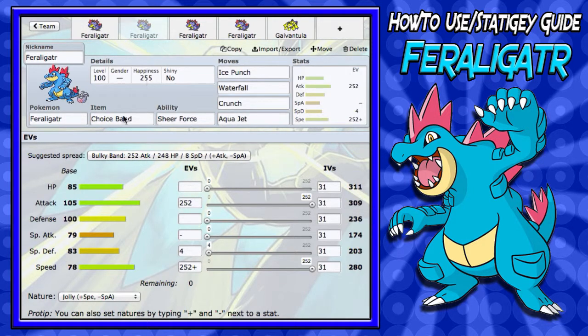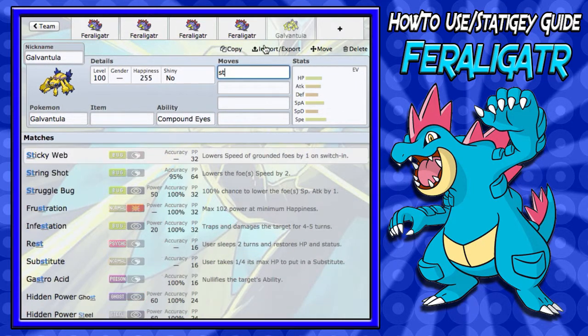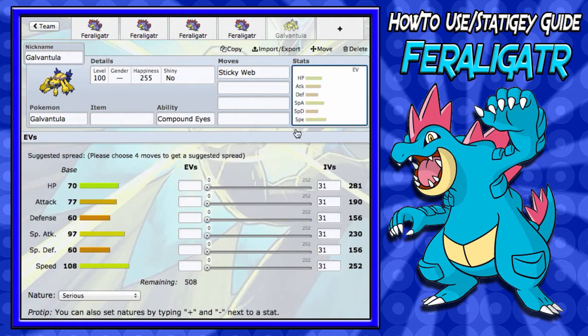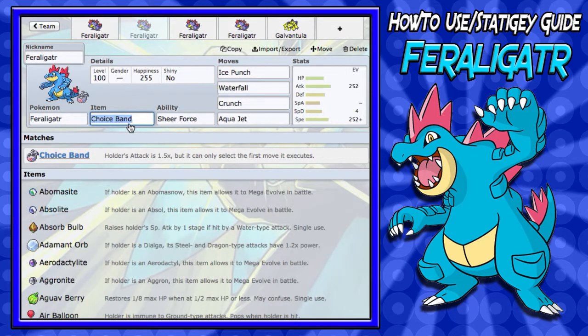For the second set, we have a Choice Band Feraligatr with Sheer Force — this thing is a monster, it hits super hard. If you get Sticky Web up — for example, I have Galvantula here, who could run Sticky Web — your opponent will lose one stage of Speed, unless they're Levitate or something like that. Galvantula is also super fast so you'll be able to set those Sticky Webs easily, especially if you run Focus Sash. Back onto the Feraligatr set — again, Choice Band.